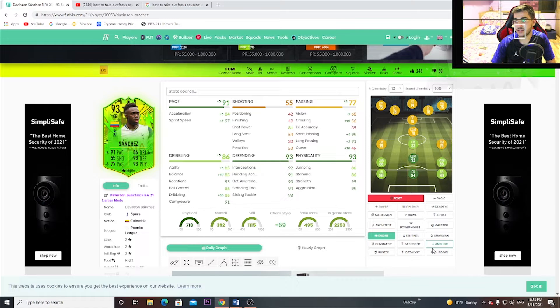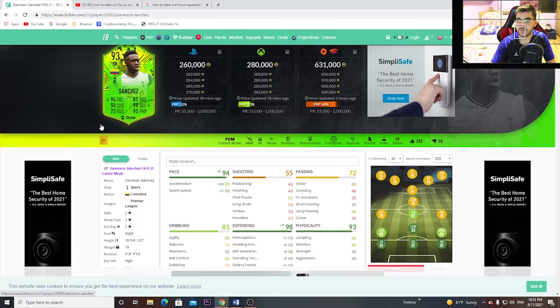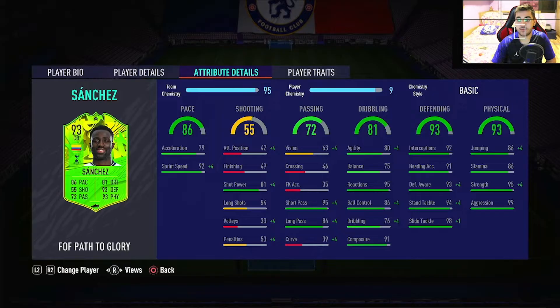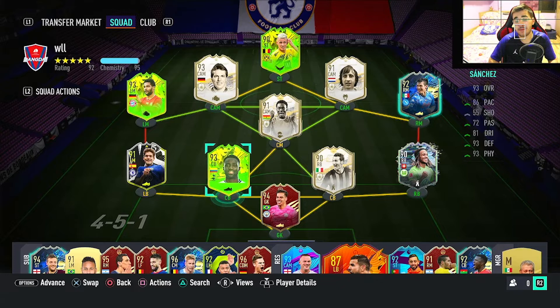This is the first ever special card he's got on FIFA, which is quite a long time. He got plus 10 to plus 15 all over the board, so the card is really looking good. I don't think Colombia will go far in the competition compared to Belgium, Germany, or France — maybe they're the underdogs. This card might max out at 95. Even at 93 for around 200-250k, I think that's a bargain.